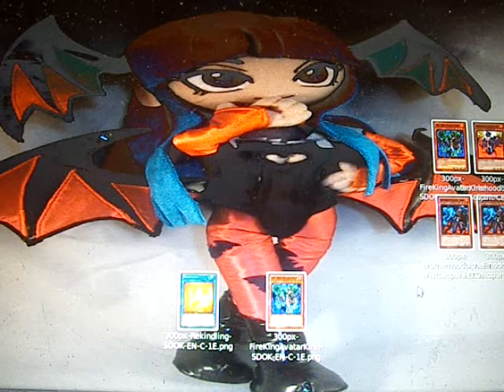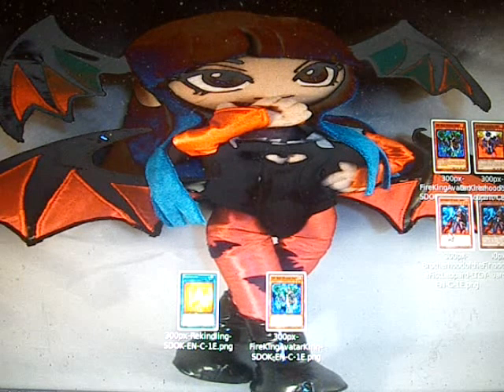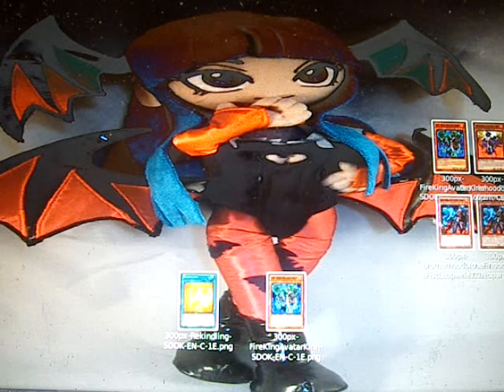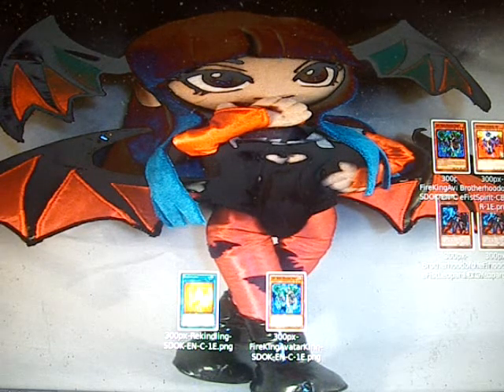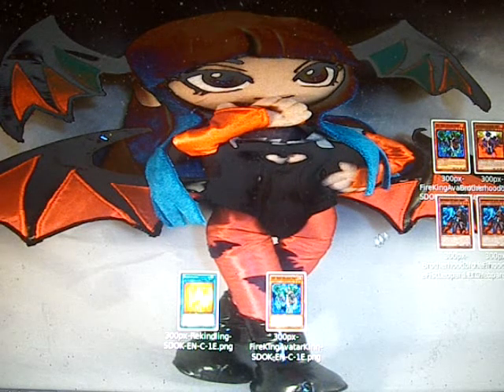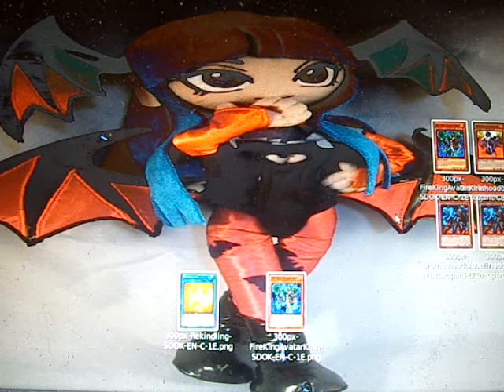In this scenario we have a Spirit from the Brotherhood of the Fire Fist, two Leopards from the Brotherhood of the Fire Fist, and two Fire King Avatar Kirins in the graveyard. They obviously used Kirin to send Spirit or Leopard to the graveyard to fill it up.